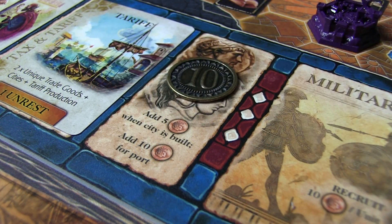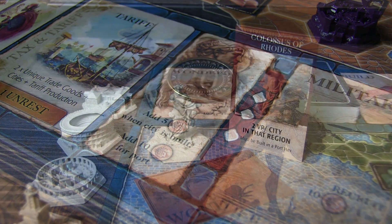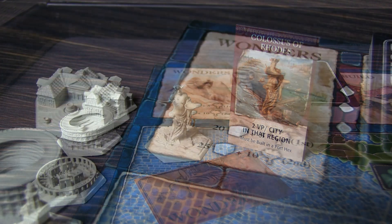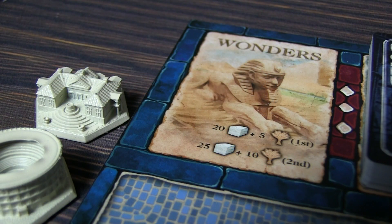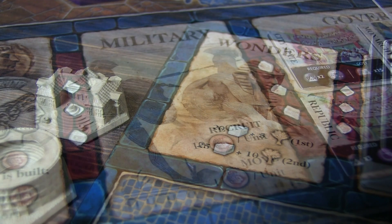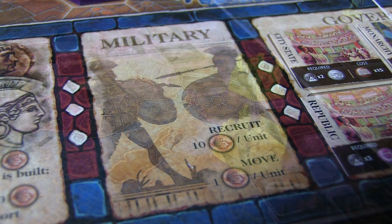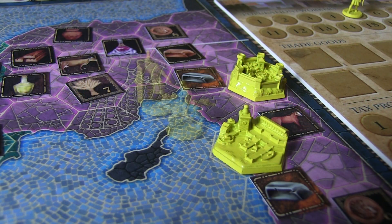Or choose to construct a wonder. Select one of the available wonder tiles and pay stone and food. Very expensive, but it will add to your VP and influence of the area. You also have the option of recruiting or moving military units. You'll pay money and add military units, or move those that you already have in play, positioning yourself to have even more influence over a region.